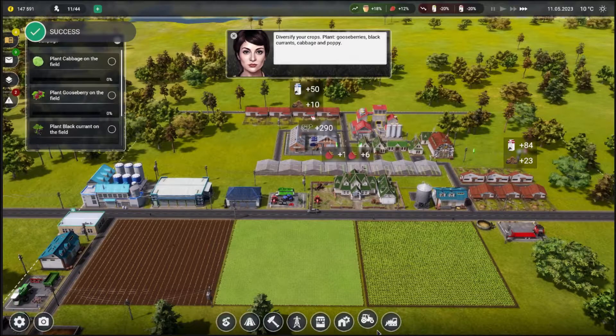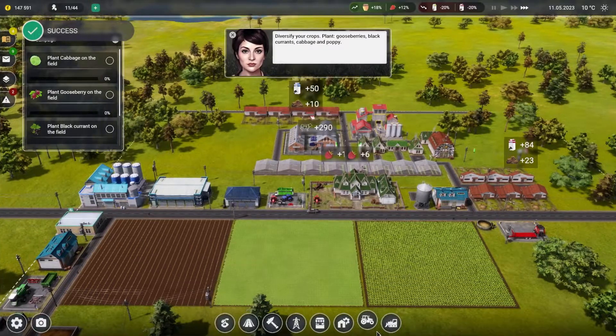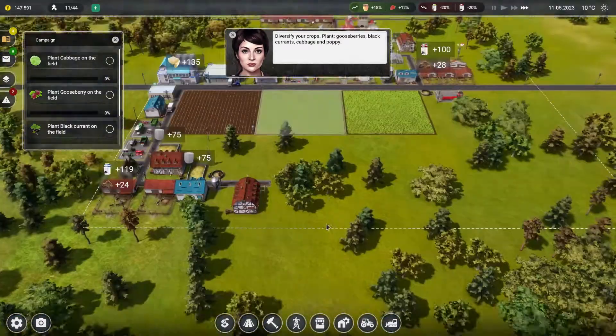Hey everyone, it's Annabella Fig, and welcome back to Farm Manager 2021. We're going to pick up where we left off in Chapter 3. We're going to diversify our crops.